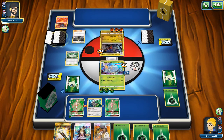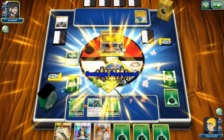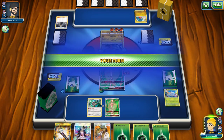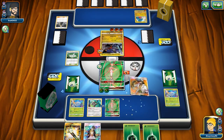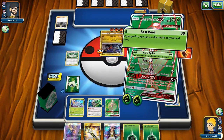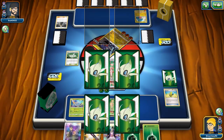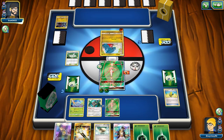They do get a draw supporter for their turn. They get a Gible on the bench, attach an energy, and play Cynthia, so they're able to hit for 170 damage. I bring up the Pheromosa GX, top deck another Baby Pheromosa, get a Max Elixir off, and with the Kukui I should have enough for the knockout — and there's the knockout on the Garchomp. It'll be hard-pressed to see if the opponent can get all the pieces needed to get another Garchomp in play.